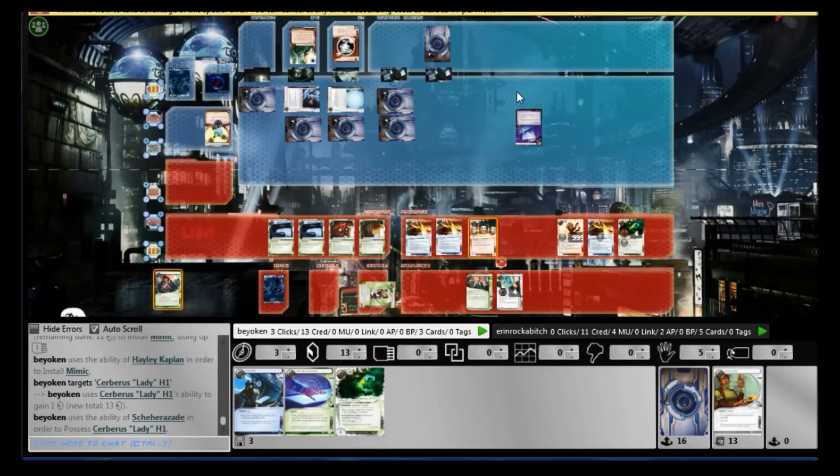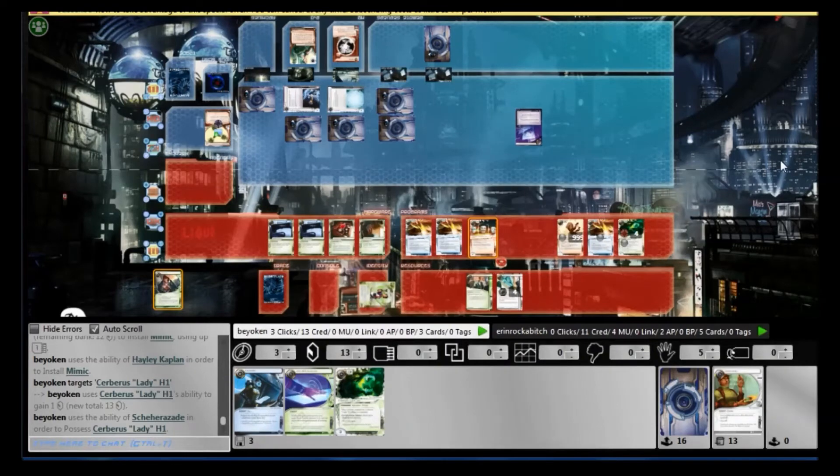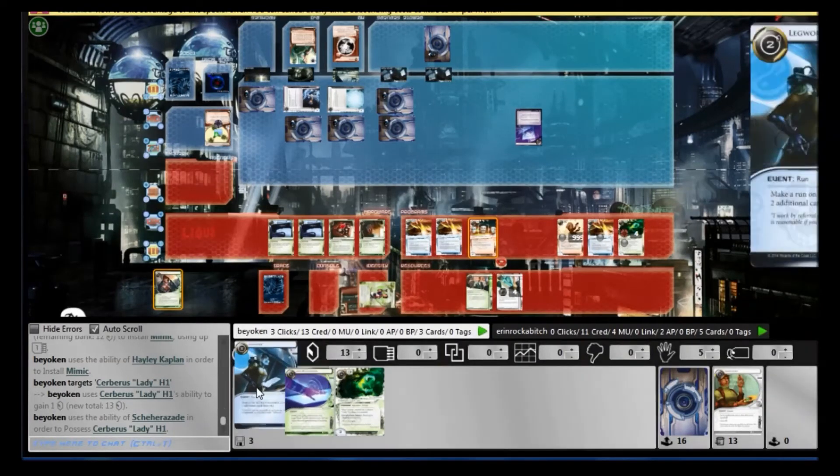In the meantime I do refresh my dog, and refreshing my dog counts as an install, which allows me to get my Memeg out. So it's click efficiency all around, and this allows me to actually keep a flow on credits.